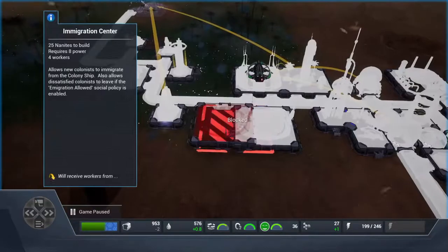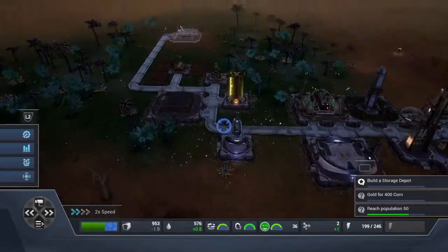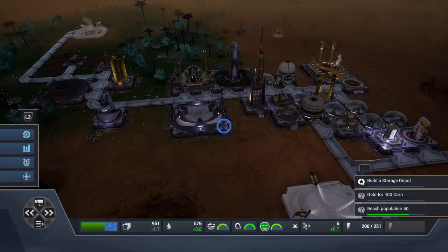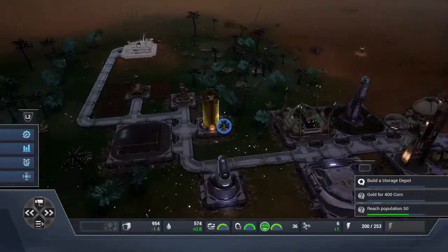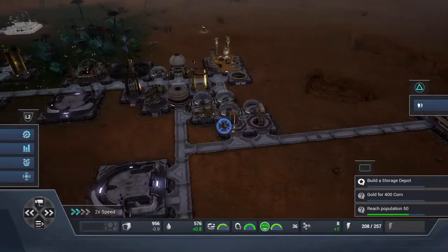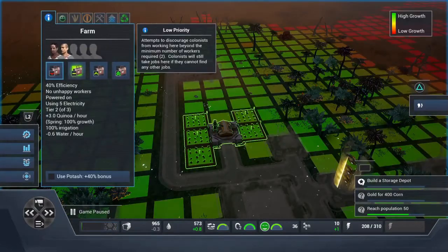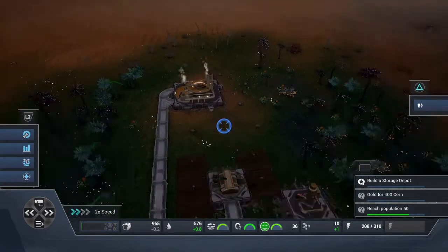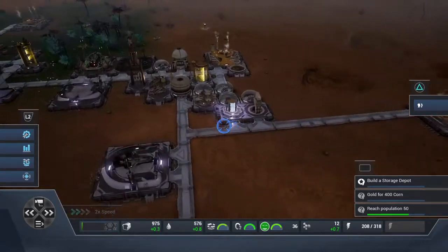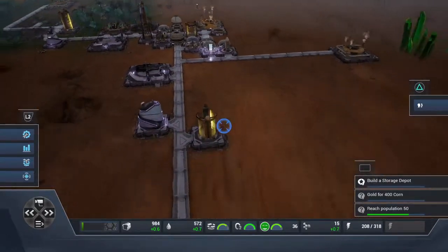Let's build another immigration center. Having two immigration centers will mean we get the max of 18 colonists per trip. Most jobs only require about five or six workers. The farms need five, merchants five or six, but the bigger ones like generators, mines, research centers, and expedition centers need more.